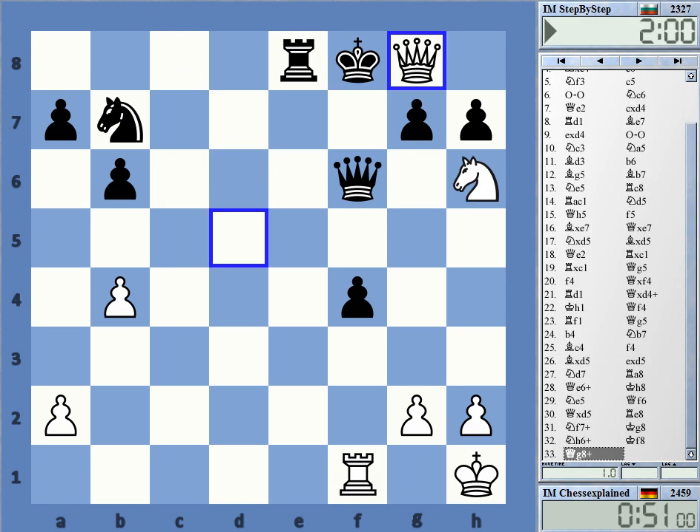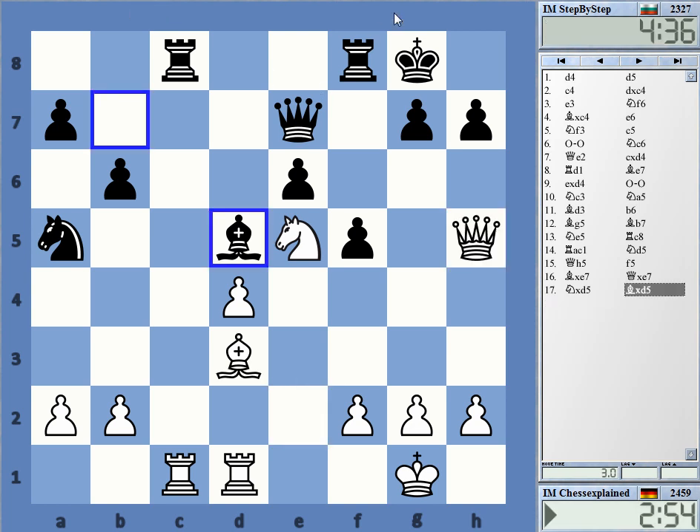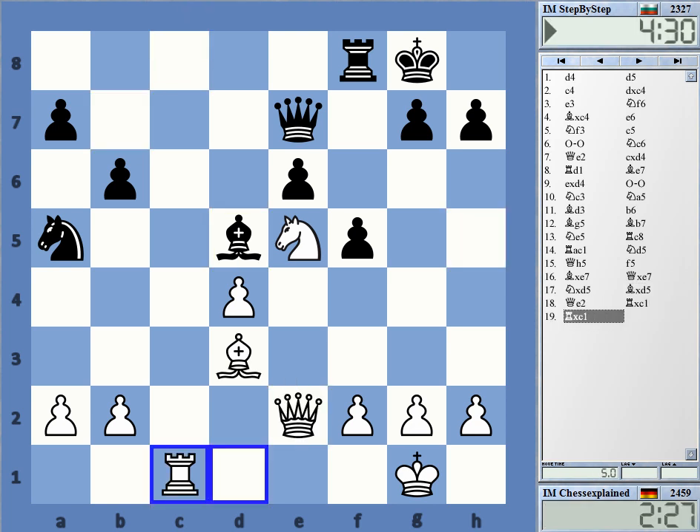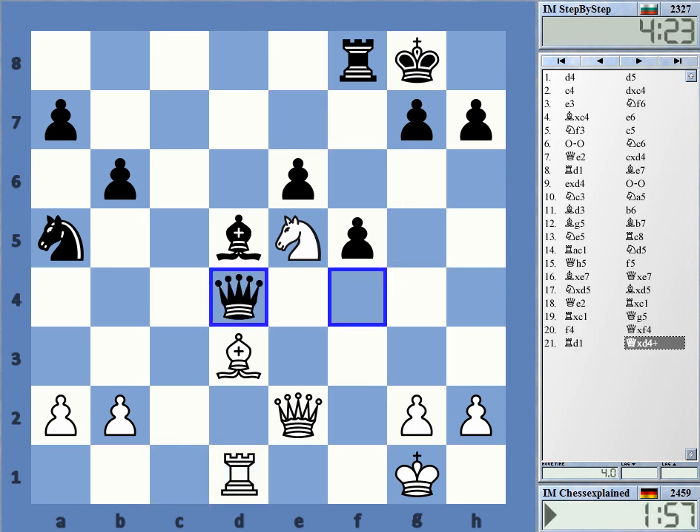I was extremely lucky. Just overlooked the queen g5 move. Here, I think I'm really okay. I should never be worse. Queen e2 is, in general, not a bad idea to get the queen back from h5. But I just — I mean, I immediately saw it, of course. As it happens so often, you play a blunder and you see it right away. This is just bad. I could have played queen f1, which I didn't even see. That was a bad game — instead I gave away those pawns.